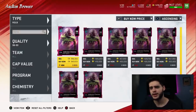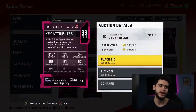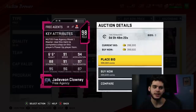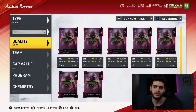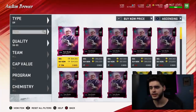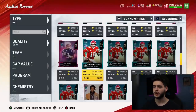Coming in at number 9 is Jadeveon Clowney. Until Lawrence Taylor drops, Clowney's got the cake. You can't debate 91 speed, 94 acceleration, 95 block shed, and 96 power move. Powered up and chem'd up, he's going to be an elite pass rusher and elite run stopper with elite athleticism — it's unreal. He's literally baby LT. Once Lawrence Taylor comes out, he'll definitely be better, but until then Clowney is still one of the best guys in the game.